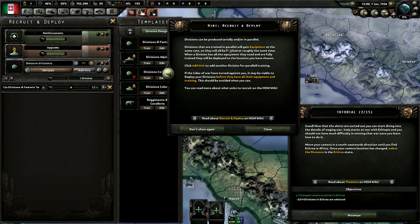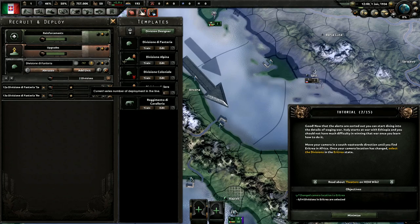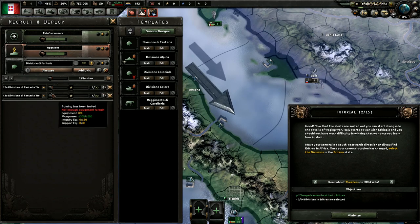Divisions can be trained in series or in parallel. Divisions trained in parallel will gain equipment at the same rate so they'll be finished at roughly the same time. When a division has all the equipment needed and is fully trained it will be deployed to the chosen location. Click 'add unit' to add another division for parallel training. If the tides of war are against you, you may be forced to deploy before they have all equipment — this should be avoided where you can. We've got two divisions queued but not enough manpower or equipment yet, so they're still gathering.